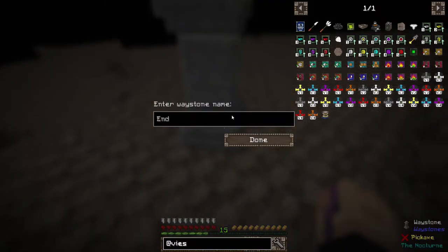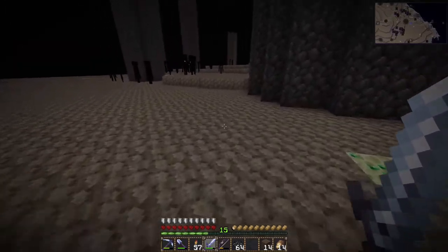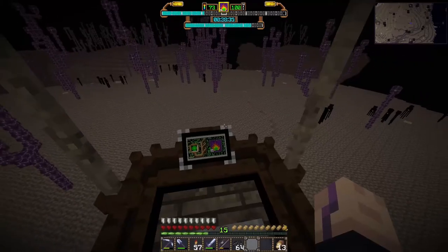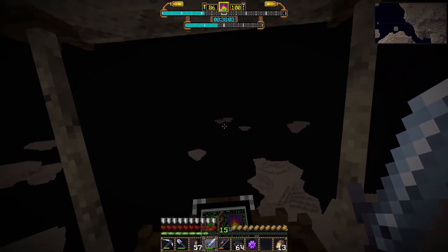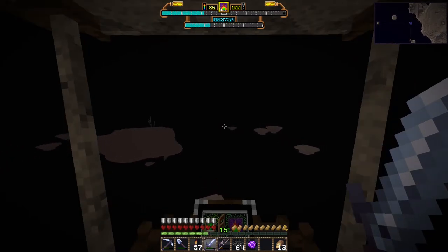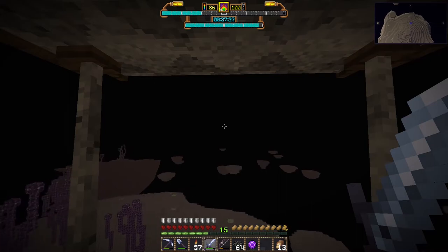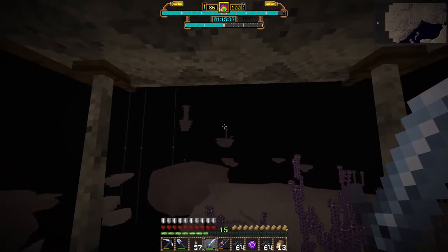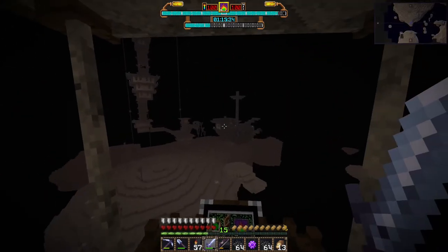We're back in the End — I'm just going to put a waystone up here so we can teleport at any time. Going through the portal and using the airship. Seems to work just fine in the End! Just flying around to see if we can find any of these airships, ideally without looking at any enderman. You can actually see the altitude at the top of the screen — 86 out of 100. I like all this information. I see a ship in the distance — hello airship! Even with flying around it still takes a while to find these, they're super rare.